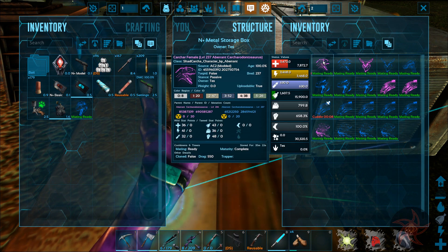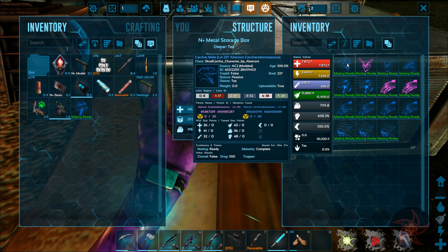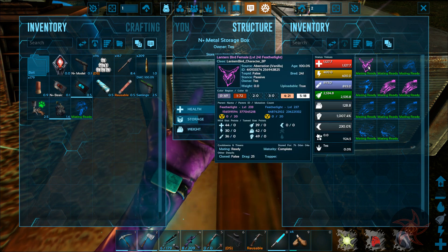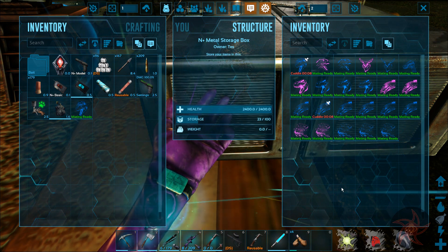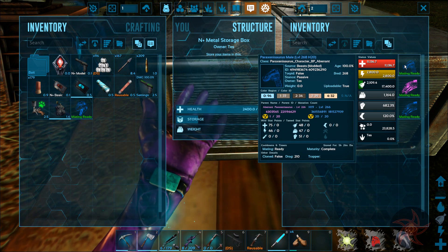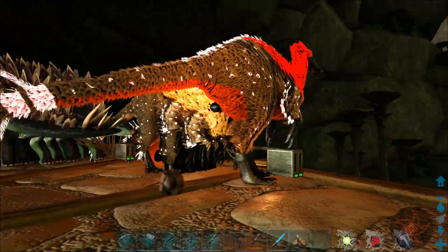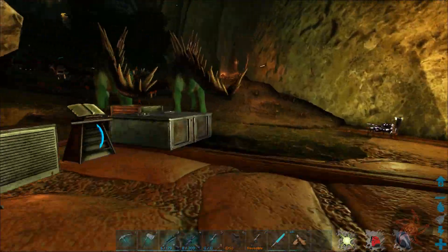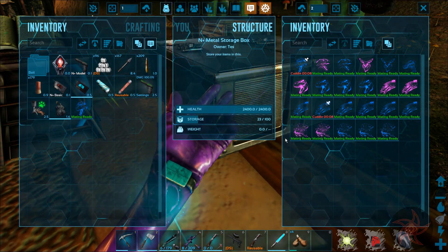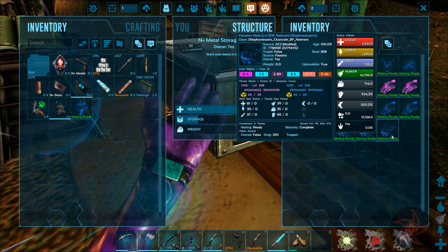I got a couple of good Carcharodonosaurs, got their stats equalized out. 48 melee is pretty good but 36 health can really use a hand. Bred up and equalized out my Featherlights. I already have 20 health mutations on my pair of Xenosaurs, and right now we're working towards melee - I'm up to 16 melee mutations on them. Also bred up Dilapha Vinatrix - we are sitting on 20 health and 20 melee mutations for these guys now.